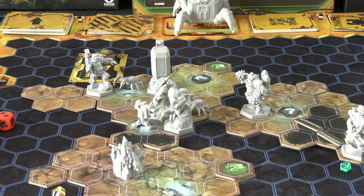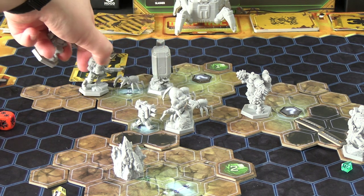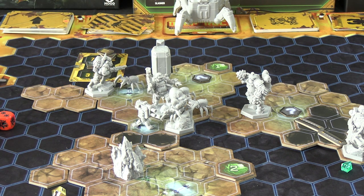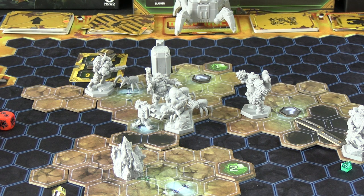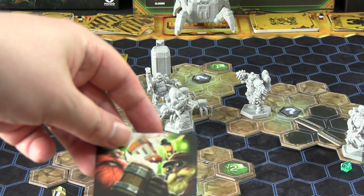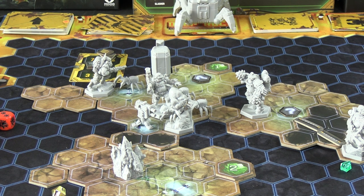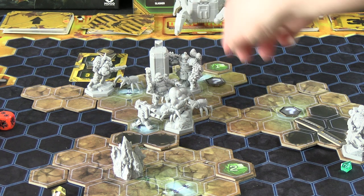We rolled enough — one success gets resisted, but two go through, killing the Slasher. The Slasher does not get to attack the Driller. Now I realize I mixed up the miniatures because I haven't painted them — the dwarf I was using as the Scout was actually the Engineer. I swap their positions. This is why you paint your miniatures.